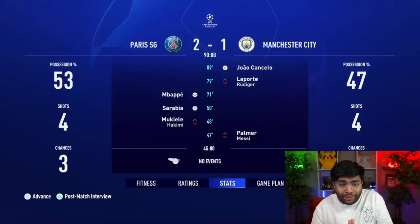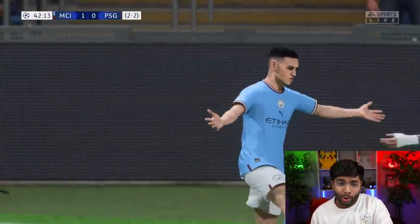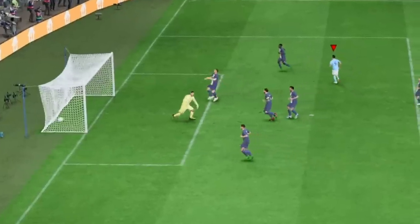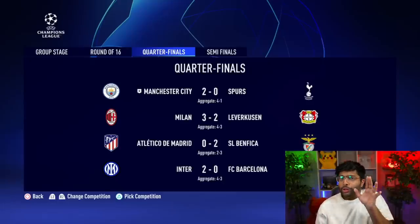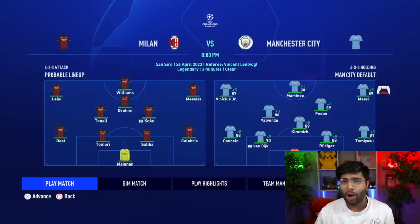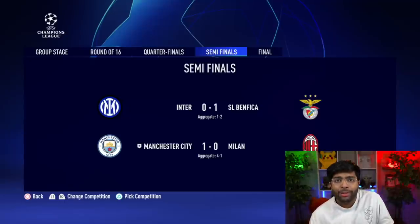It wasn't going to be easy — we drew PSG in the round of 16 and lost the first leg. But the second leg was different. Phil Foden stepped up, and Lautaro, our January signing, got the goal to send us through. We then drew Spurs in the Champions League, which was honestly a cakewalk. In the semifinals it was AC Milan, and I won't lie — this was rather simple as well. Fede Valverde is just such a fighter. Milan fumbled, and with that we knocked out Milan from the semifinals.